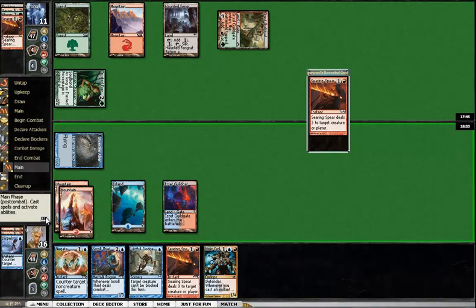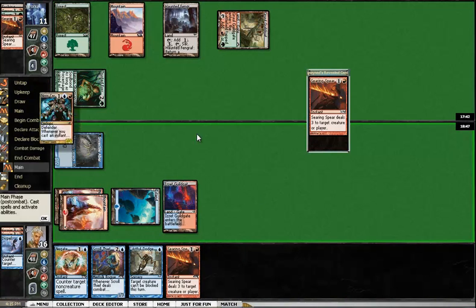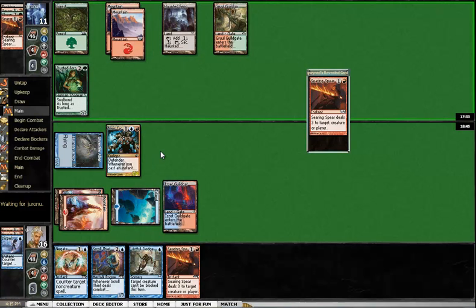This time I'm going to assume he doesn't have it and go ahead and run out this Cyclops, because that's really going to destroy him in a hurry. Even if he kills the Aberration now, it's done enough work that next turn I'll be able to Artful Dodge. Artful Dodge twice and Searing Spear would actually kill him.